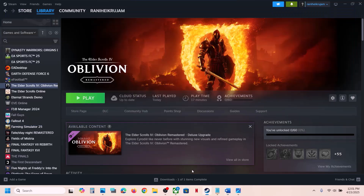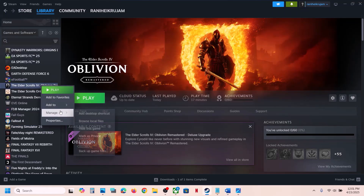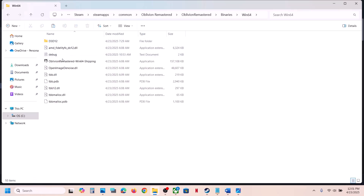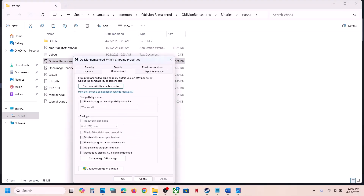The next step is to run the game from the game installation folder. Instead of launching from Steam, right-click the game, go to Manage > Browse Local Files, and double-click to launch from there. If that doesn't work, open the Binaries Win64 folder and launch from there. If still not working, go to Properties and check Run This Program as an Administrator, hit Apply and OK.